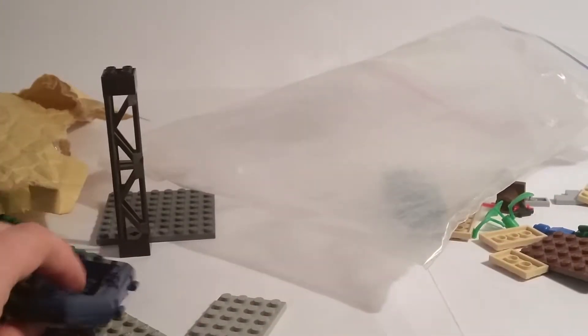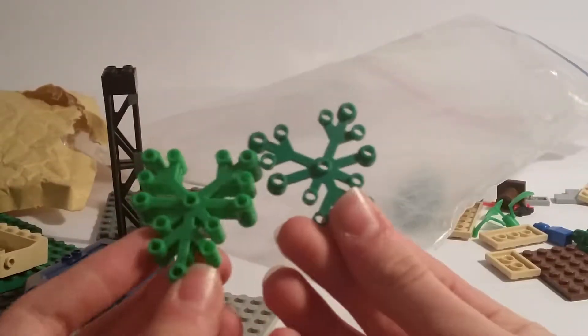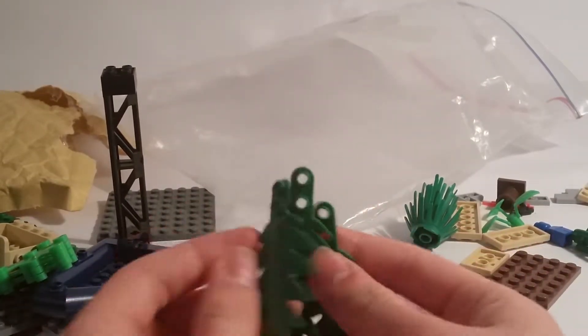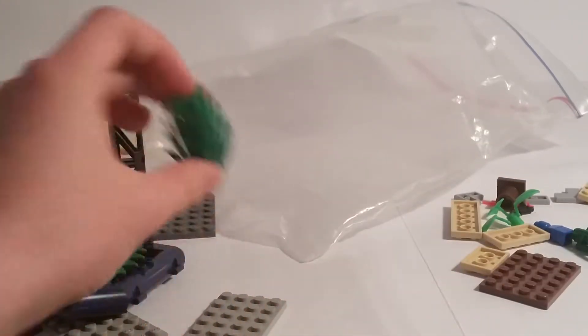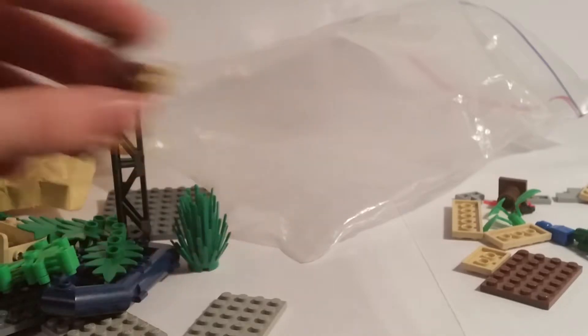I got this car seat piece because I didn't have it. I also got this boat because the seller had it really cheap. I got some leaf pieces in dark green and light green, three palm tree leaves, a bush, and this monkey — I didn't have the monkey and I think it'll be cool to have.